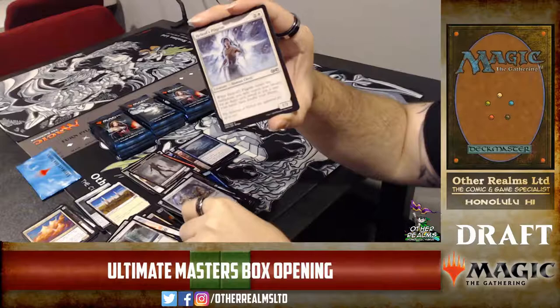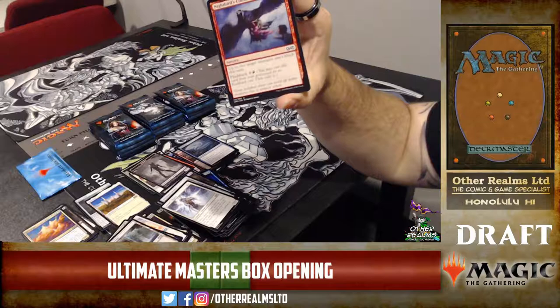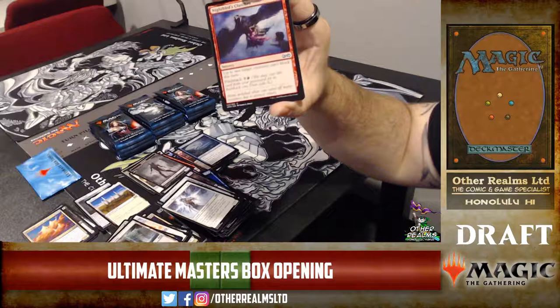Fume Spitter — interesting: Fume Spitter can target itself with its ability. If it does, it sacks and nothing happens to the target, but it does get to sacrifice. So if you have some kind of combo going you can sack itself by targeting itself. Nightbird's Clutches from old Innistrad — two target creatures can't block, with flashback, for two mana initially.